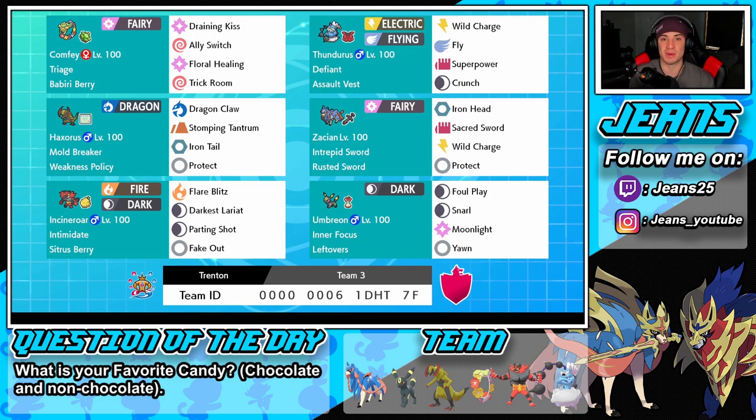Rocking out in our front spot, top left corner, we got Comfey with the Triage ability and the Babiri Berry so we can eat up a steel move. Normal moveset for this Pokémon is a support set: Draining Kiss, Ally Switch, Floral Healing, and Trick Room. Right next to it, we got Thundurus with Defiant ability, considering there's so many Intimidate Pokémon in this meta. We also have the Assault Vest to eat up special attacking shots, with Wild Charge, Fly, Superpower, and Crunch for coverage.